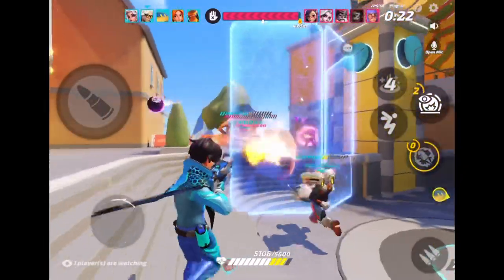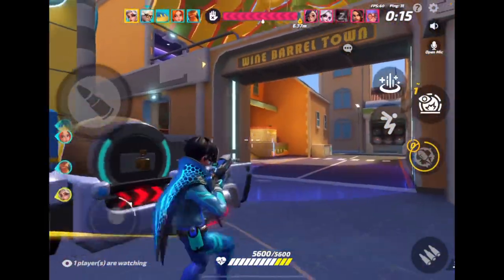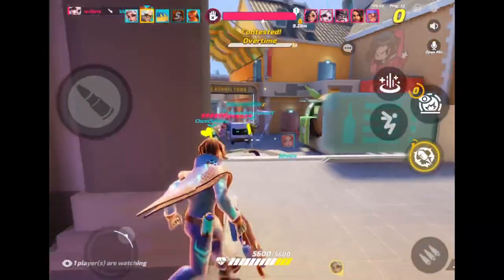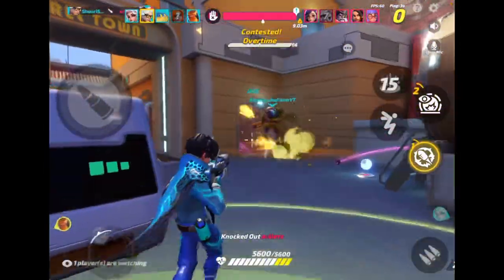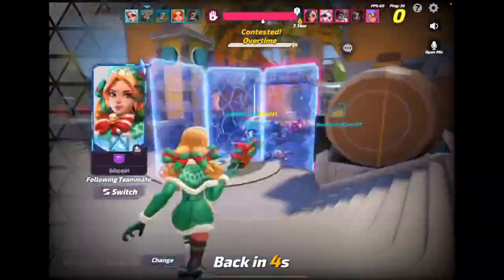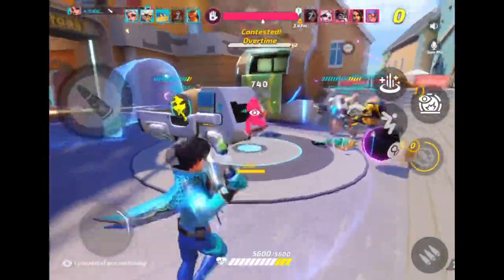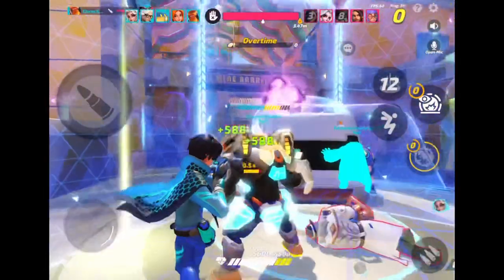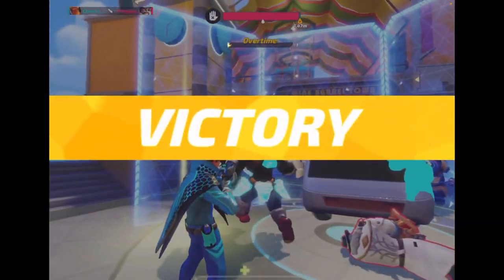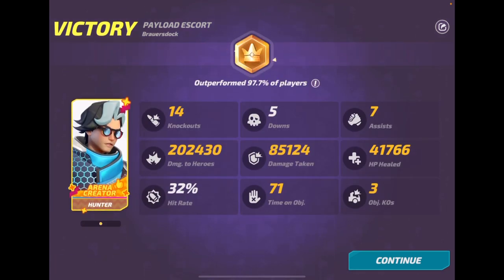After we get the guy on the right we are able to go help our teammates on the left with the guys they weren't able to kill until just now. All the teamwork in the world can be done by the Hunter because of that long range damage, the huge amounts of heals, and even the knockbacks — especially at the end right here where we're trying to keep them from touching the point.